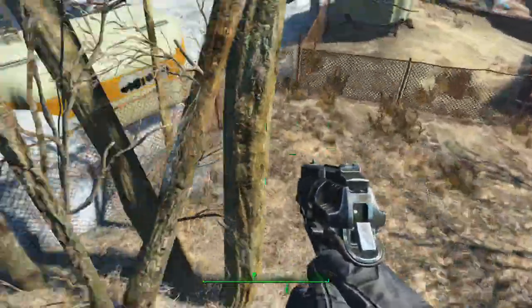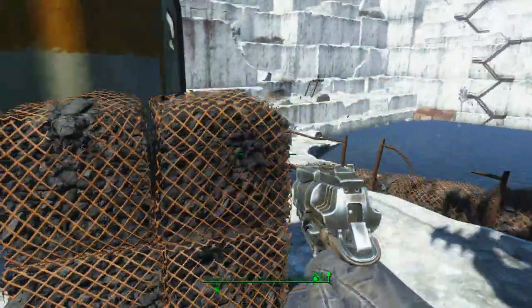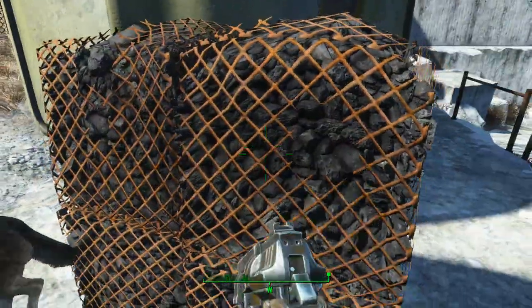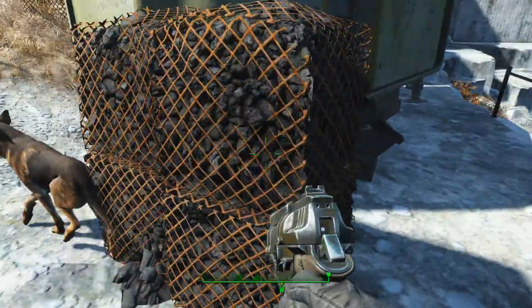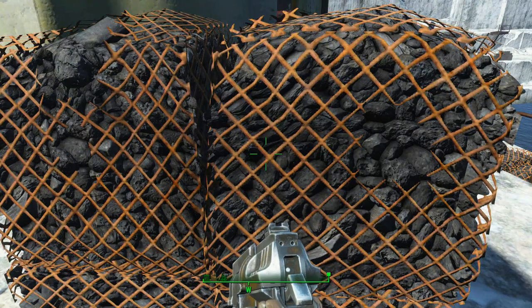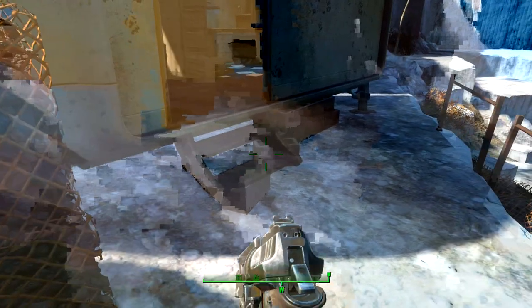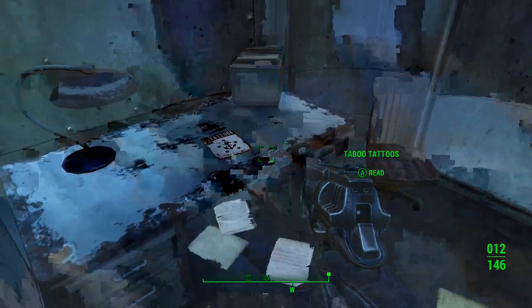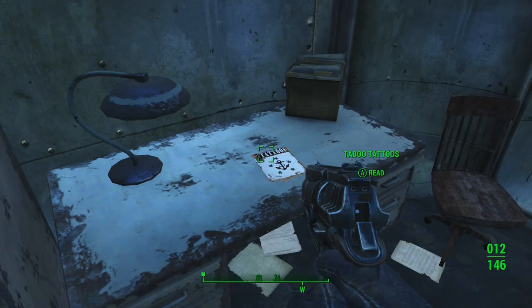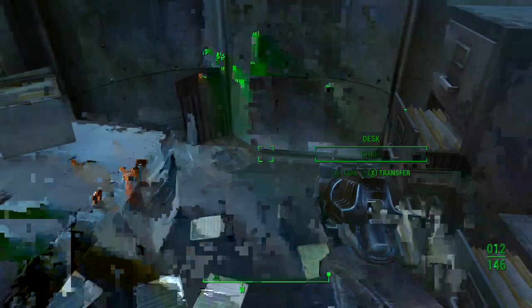Nice RV. Got Dogmeat now — there's a follower. Baffle blocks. Sweet. Those of you who don't know what this is — it's basically a basket full of rocks. Permanently unlock a new unique facial tattoo. That's neat.